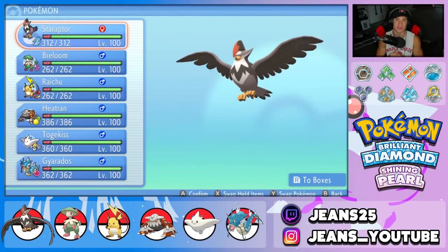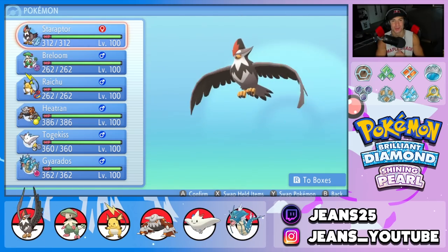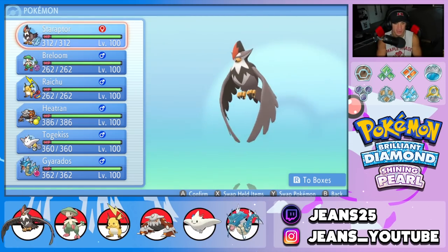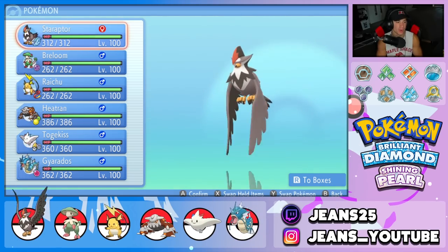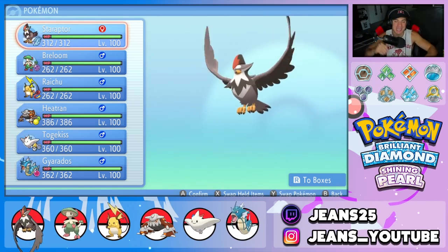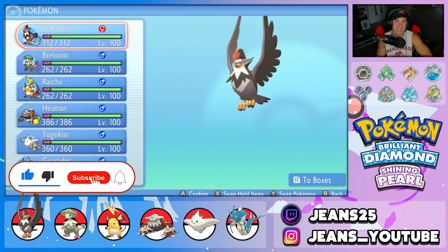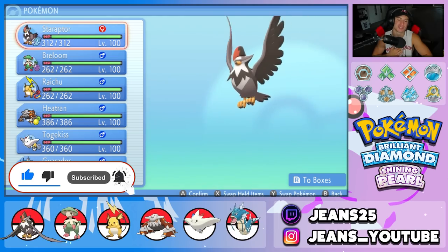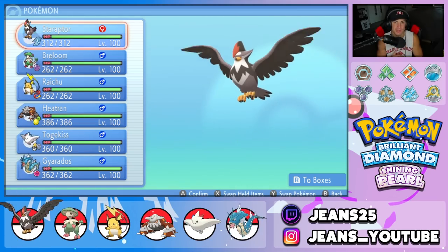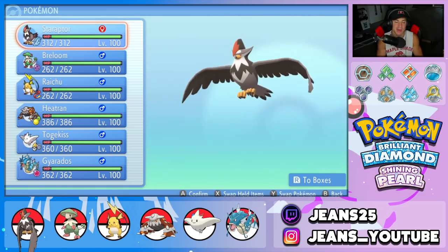What's going on YouTube, Jeans here, hope you guys are having a wonderful day. Today we are back yet again bringing you guys some more competitive VGC double battles for Pokemon Brilliant Diamond and Shining Pearl. We're going to be showcasing everyone's favorite route one bird — Staraptor. If you enjoy the content, make sure you support me by leaving a like, subscribing, and checking out my Twitch stream — Jeans25 — link in the description.